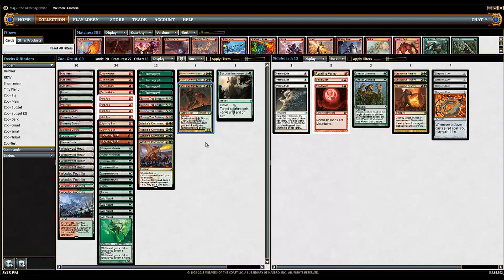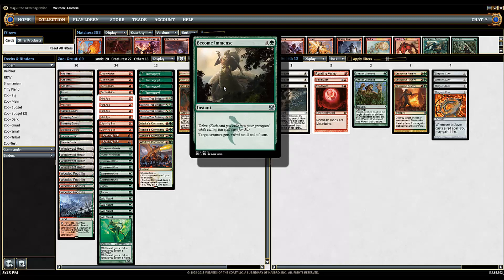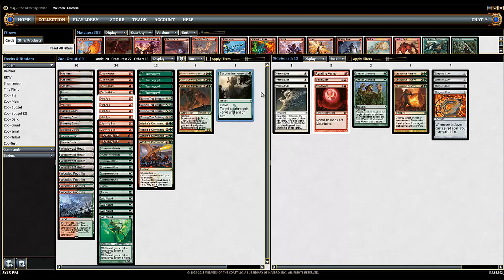When the meta becomes more red, Gruul Zoo becomes a little bit better than it is normally. When everything's path-based or life-gain-based you start becoming a lot worse, like when Junk was the best. But when things like Jund start becoming better, you start becoming a lot better, because you've got Tarka's Command to pump your team, Mutagenic Growth to pump your team, Gore Clan Rampager to pump and become immense. All these pump cards, plus things like Vines of Vastwood in the side.